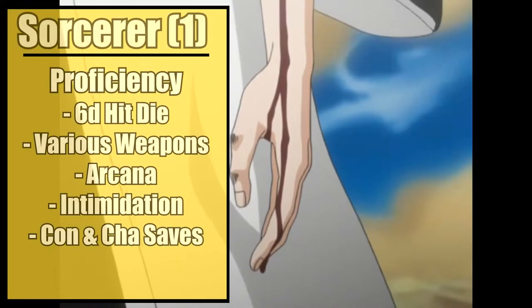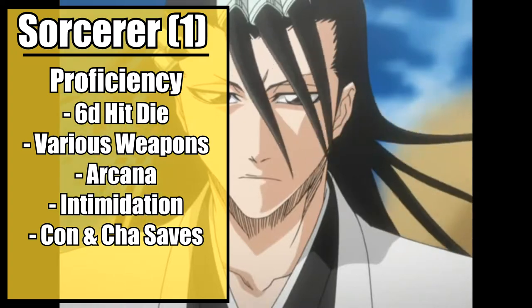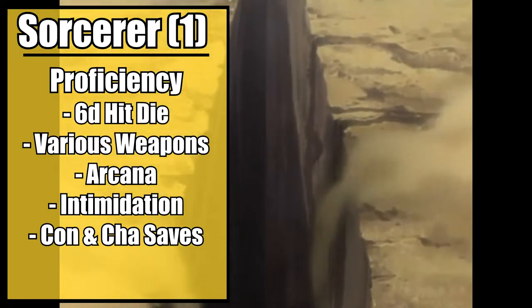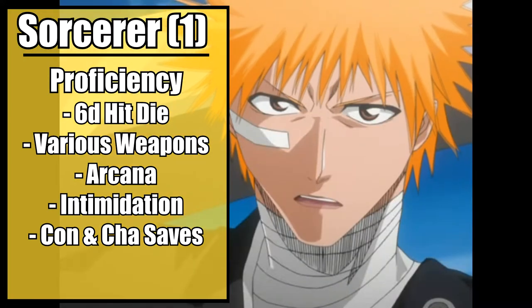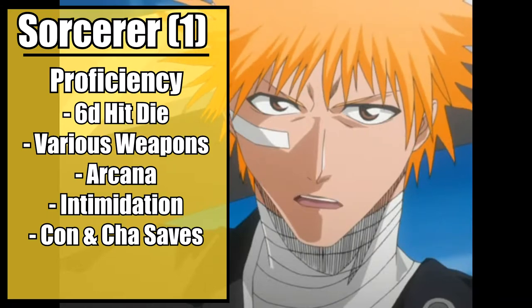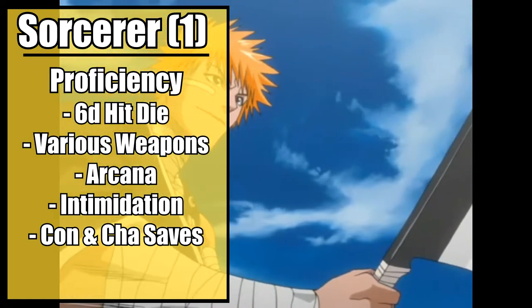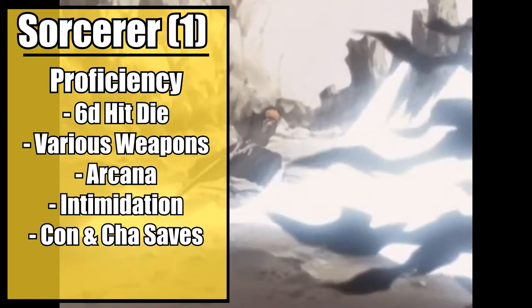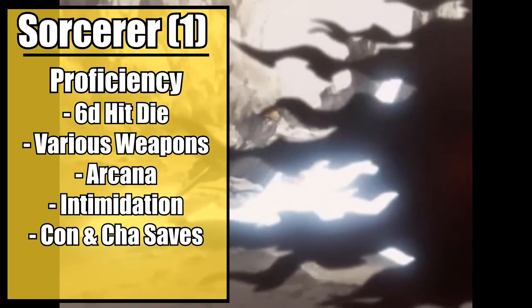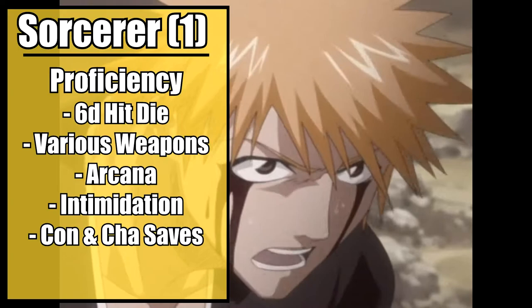Now, moving on to class, we're going with sorcerer. This is to represent your natural powers granted to you through your celestial blood, and though you train to hone and understand them, your power is still granted to you through your spiritual power, not learned from a book. Sorcerers have a d6 hit die and gain proficiency in daggers, darts, slings, quarterstaffs, and light crossbows. Call the dagger a wakizashi for now and you have your weapon granted to you during your initial training, alongside perhaps a quarterstaff. You also gain proficiency in arcana and intimidation due to your overwhelming presence and dedicated studies to understanding your own powers. Finally, granting proficiency in constitution and charisma saving throws.